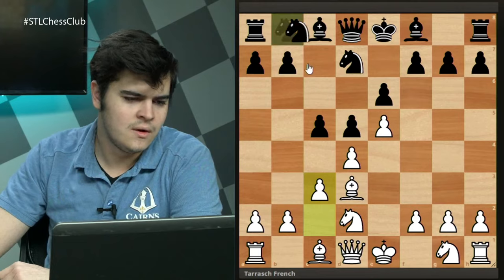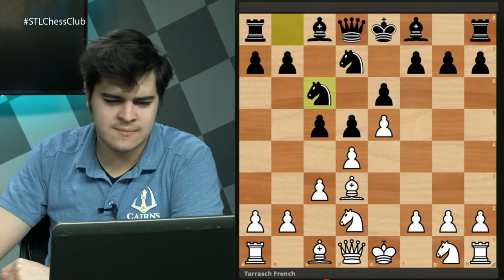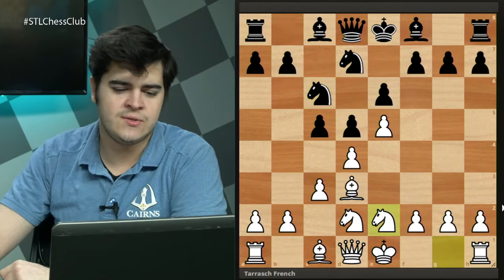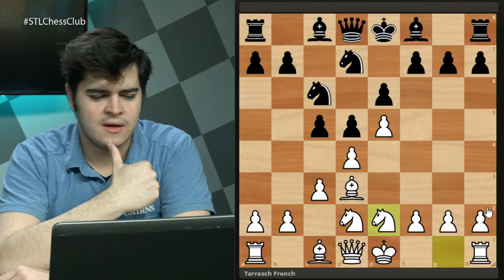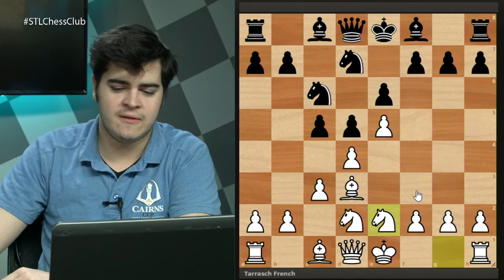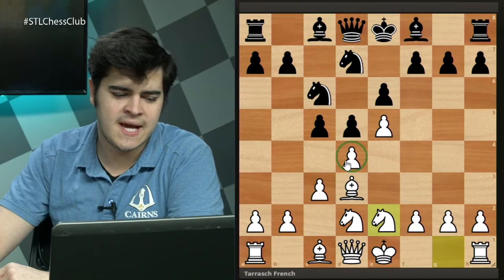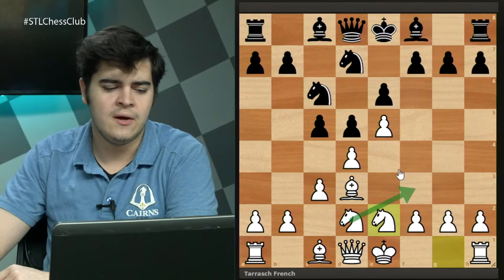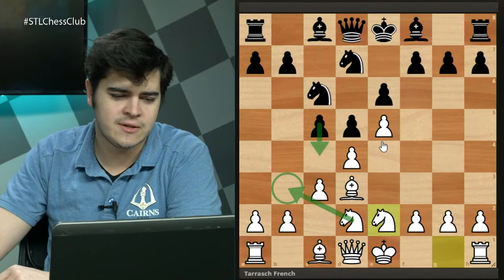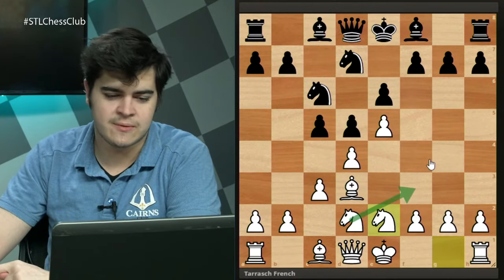We see c3 defending d4 — same idea as the French Advance. Nc6 is a very common French idea hitting the d4 pawn. Here really comes the main difference between the Tarrasch and the Advance: the move Ne2. This may seem strange — we don't normally see the knight go to e2 in king's pawn openings. The idea is that with d4 being attacked you want to bring the Nd2 to f3 to get another defender on d4. You can't go Nb3 because of c4 forking the knight and bishop, so Ne2 is played for the sole purpose of bringing the other knight to f3.